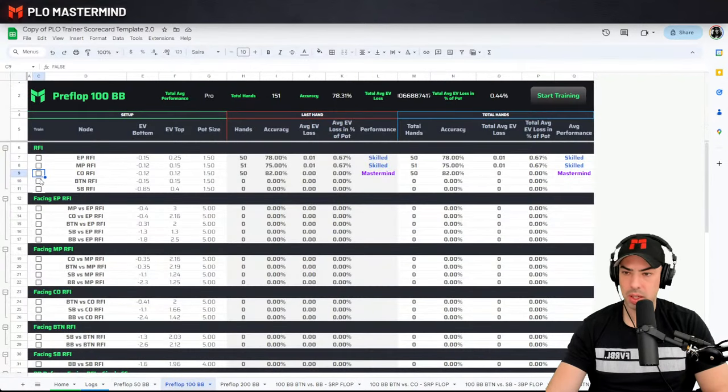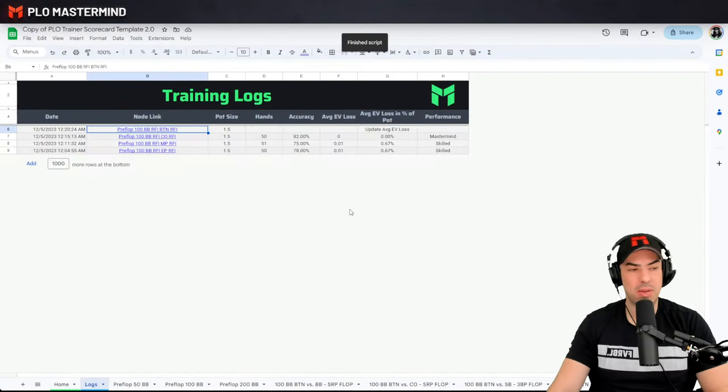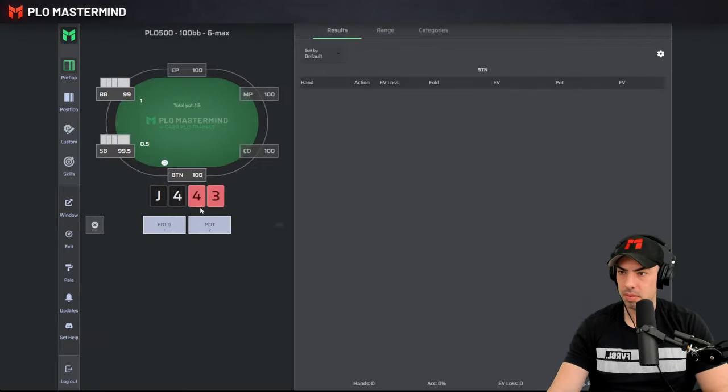We locked in the session. Moving over into Button RFI generator training. Please add the sheet to 5-card as well — the 5-card scorecard is in the pipeline. Good morning from Sweden. Jack-4-4-3, so now we're training the button — very important position.